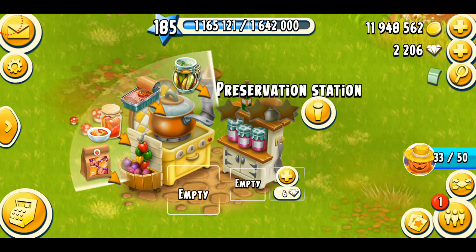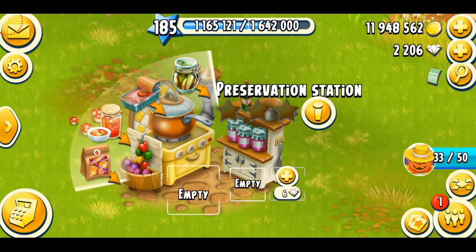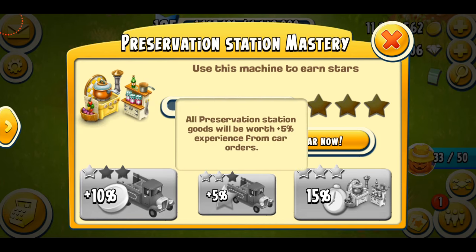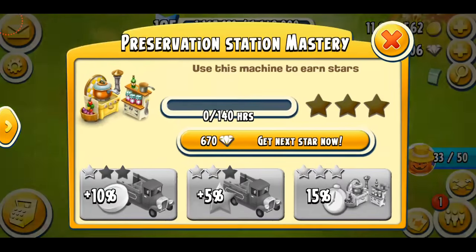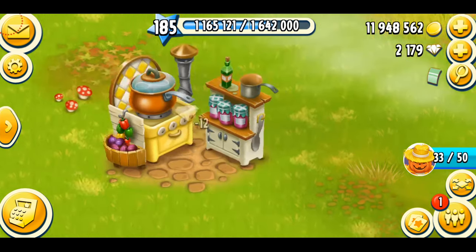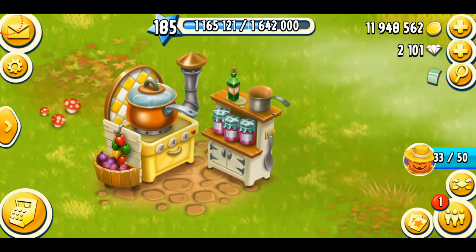Now let's have a look at the mastery. Use this machine to earn stars. The first star gives you 10% more coins from truck orders. For the second star, you'll get 5% more XP. And the final star means your products will be produced faster. I could spend 670 diamonds to get the star, which I am not going to do. The first thing I always do after unlocking a new machine is immediately open the slots, because that helps me make more items faster. That's going to cost me 18, 21, and 24 diamonds. There we go — that was a lot of diamonds.